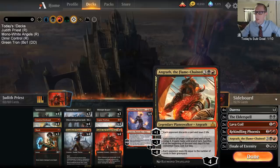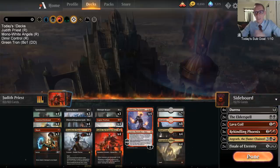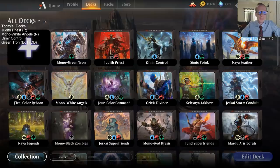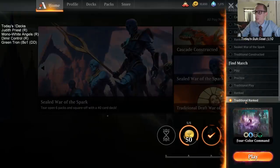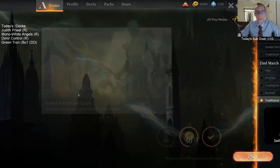We still have Fire and Steel in the sideboard, and a couple Angraths. No God Eternal Bantus — we're trying to be more aggressive than that. The whole reason I thought about playing this deck was actually how good Legion War Boss is against Little Teferi. It's Judith Priest.